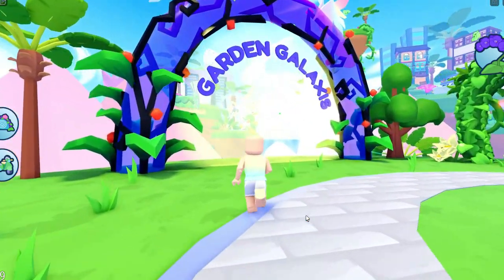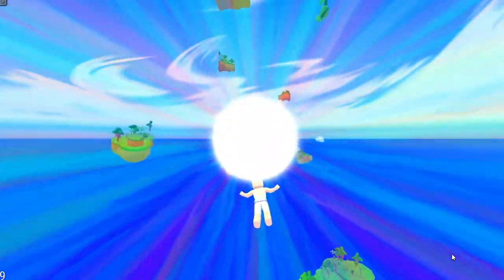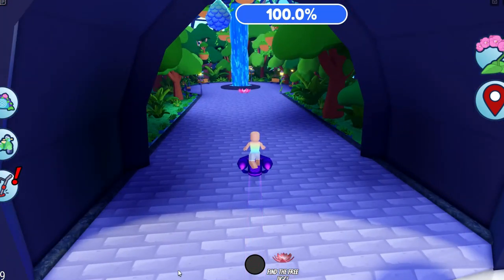Next, we're going to head over and go through the Garden Galaxies portal, like this. Once you get into the new map, equip your metal detector and look for the free UGC item in the map, like this.